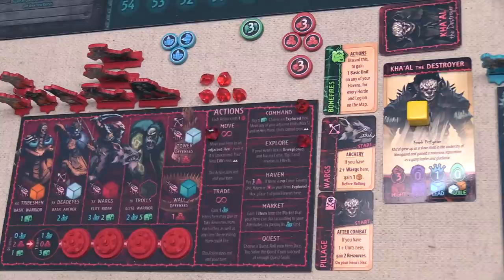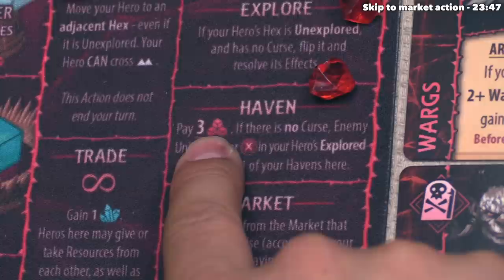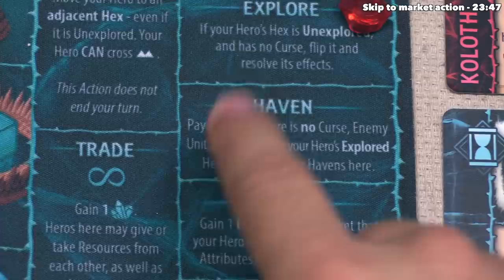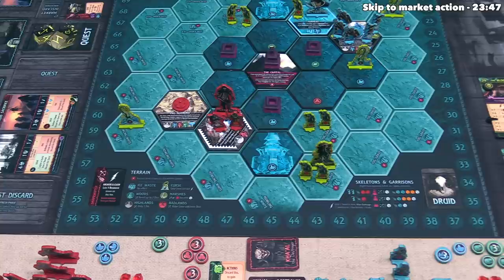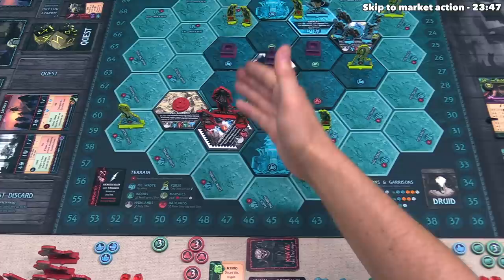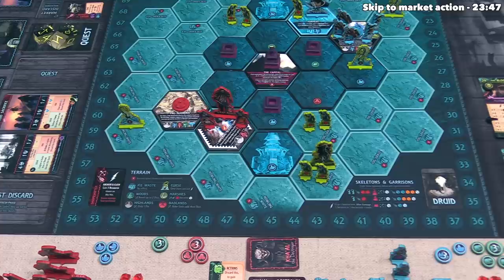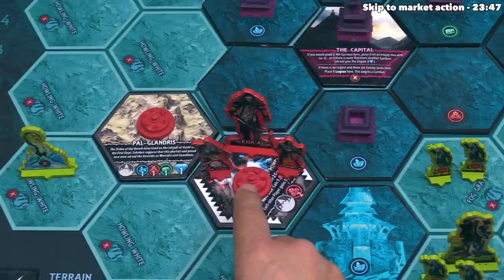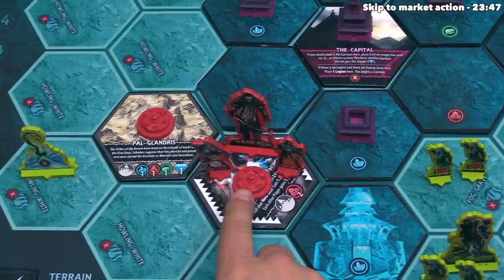Blue is done, so red goes and performs a haven action. It costs three plunder — normally havens cost two plunder but the red faction's are more expensive. If there is no curse, enemy unit, haven, or X on the hero's explored hex, they can place one of their havens down. The red hero is at the Imperial Slave Mines and meets all conditions, so they spend three plunder and place their next haven from the left-hand side onto that hex. You can only make new units on hexes with a haven, and havens also generate resources and victory points.